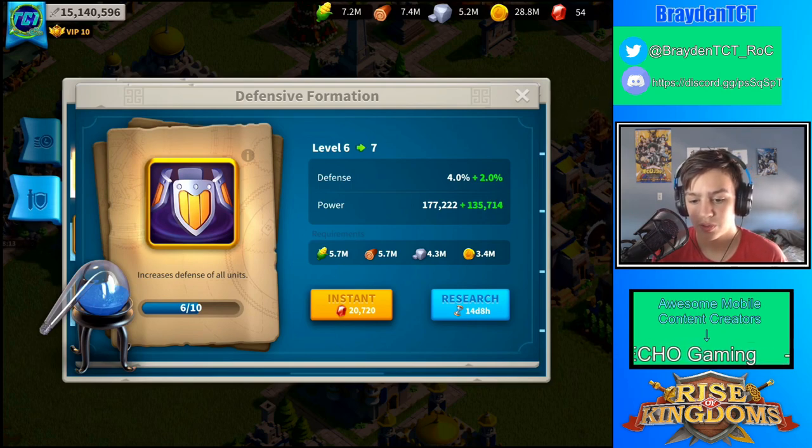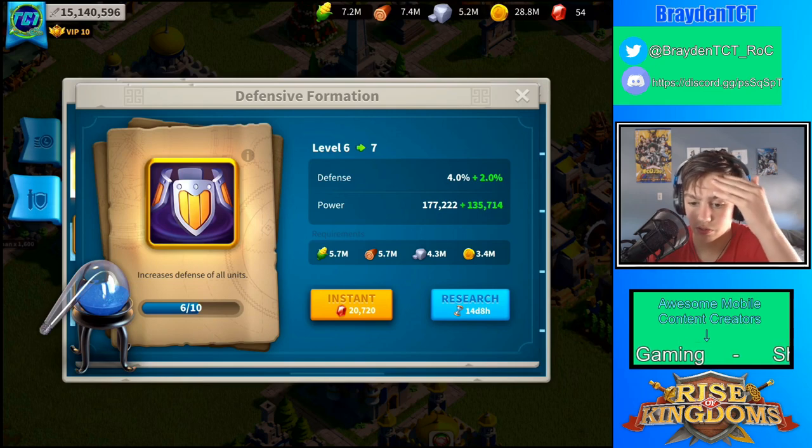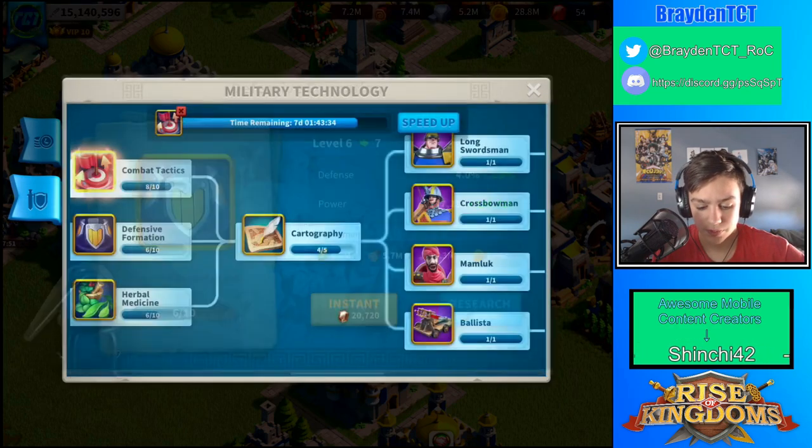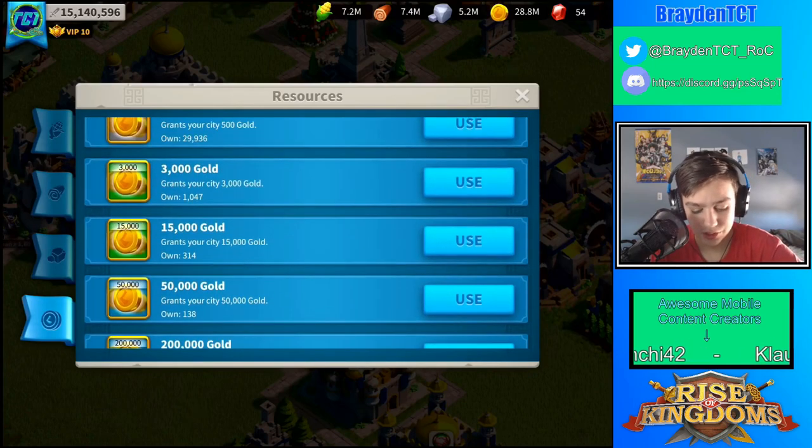I would suggest for you guys to start mining for gold — I know that sounds like a Minecraft let's play — but yeah, you should definitely start going for gold because it'll really help you out for getting T5 troops.